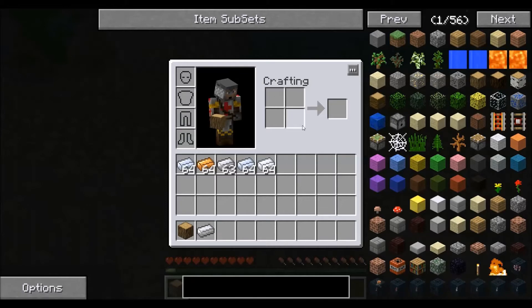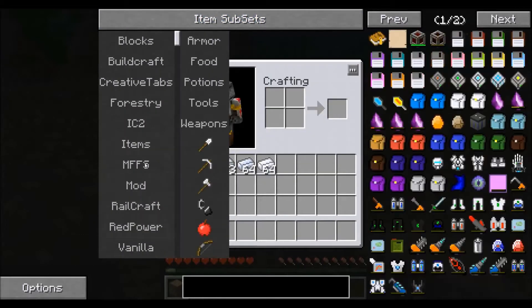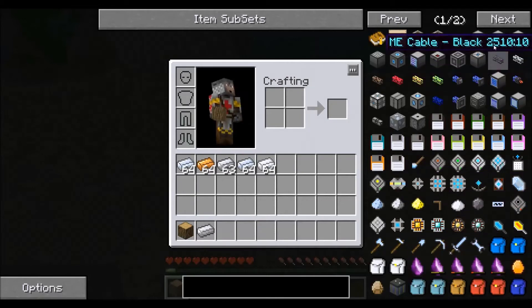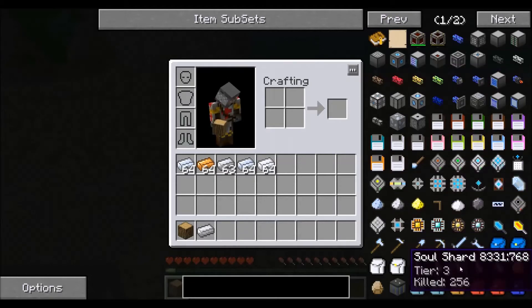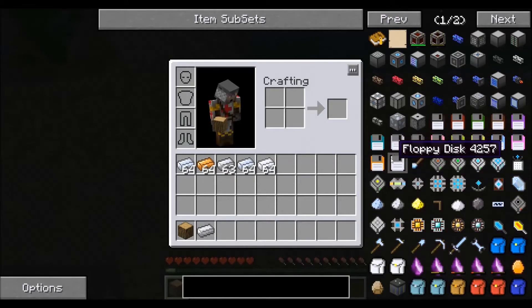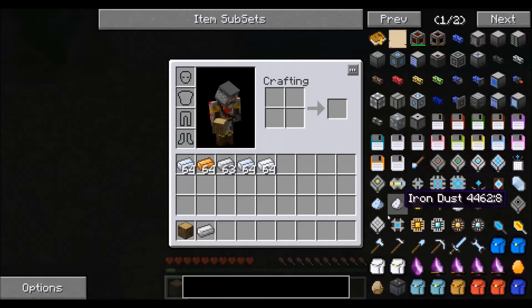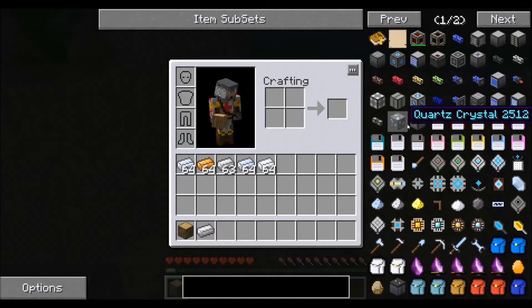Another thing you can do in NEI is, say you don't know a mod very well and you want to learn all the different items used in that mod. For example, when I was learning how to use Applied Energistics when I was first starting off, what I did was I clicked off all of these different items, went to creative tabs, and clicked on Applied Energistics. Now everything you see on the right hand side falls under the Applied Energistics tab. Some items are not quite categorized correctly, but you'll get a general feel for what is or isn't in the mod. All these items that start with ME are found in the Applied Energistics mod.